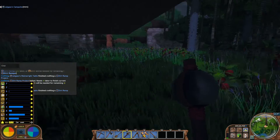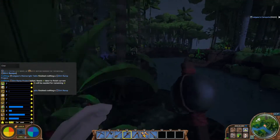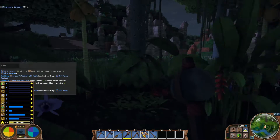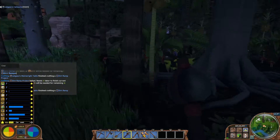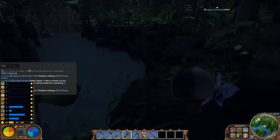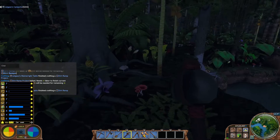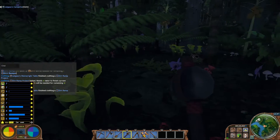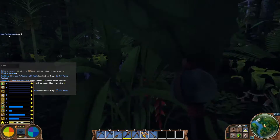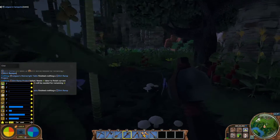We'll upgrade it eventually if the need arises, but for now this should do fine. So we need what — is that two more layers? Looks like two more layers, and we'll be down to a decent level. Maybe we'll end up bridging this river, not too sure. But the fact that we will have made it into this biome means that we should be able to get access to the stone we are after — it should just be down a few layers.